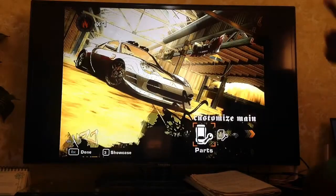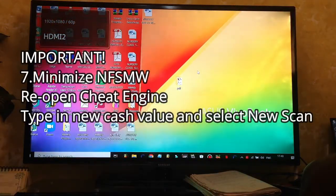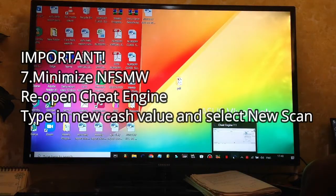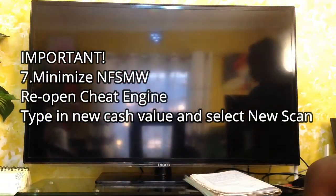Okay, you've just done that — minimize the game again, then reopen Cheat Engine. Oh, I just forgot what my new balance was, so let me return to the game. Skip to this time code to see my whole screen.